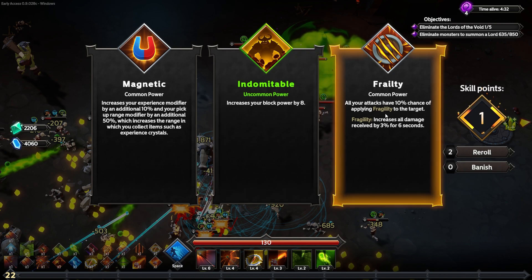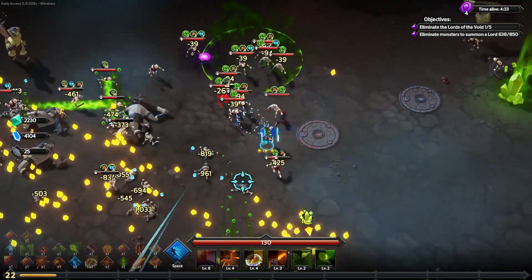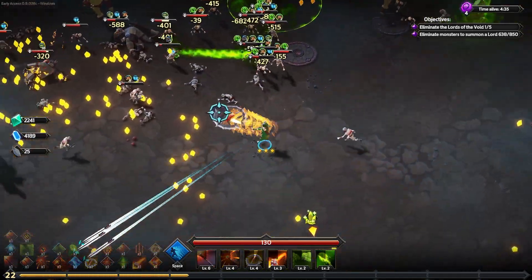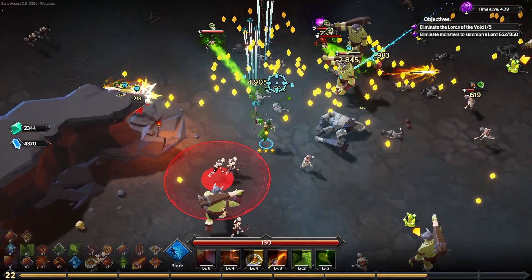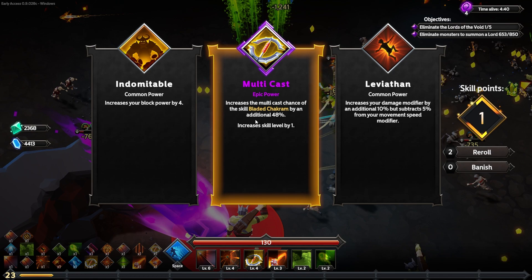I'm going to pass on the block power and go for an extra 10% chance of applying fragility on every attack, so we can stack all kinds of fragility. That way the first hit softens them up and the following attacks do bonus damage to really melt them. The levels just don't quit — I swear 80% of this game is choosing level ups rather than actually playing.